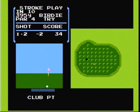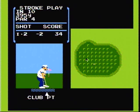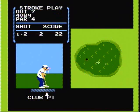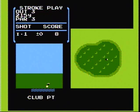Most people find putting the most difficult part in this game, so here are a few tips. When reading the greens, the arrows show you which way the green breaks. The more arrows there are on the green, the more it breaks. The fewer arrows there are, the less it breaks. Make sure you make the proper adjustments according to how many arrows there are on the green. If you have a tap-in putt, just hit the A button twice really fast.